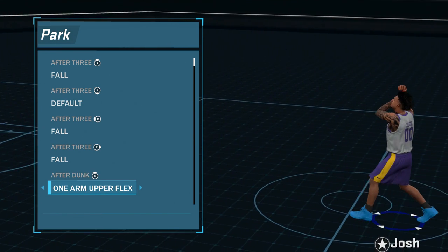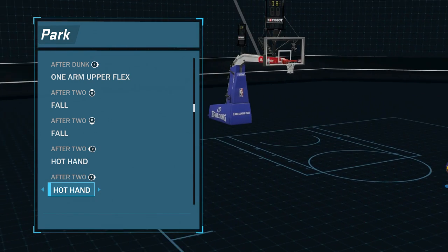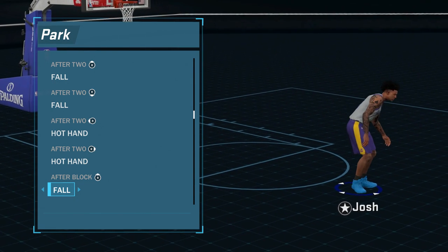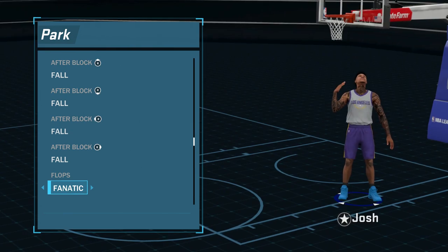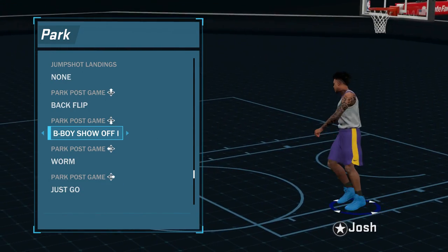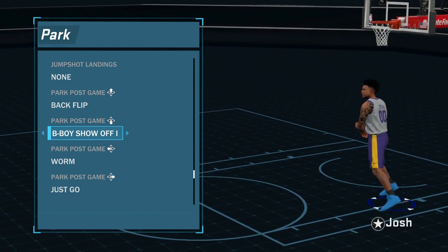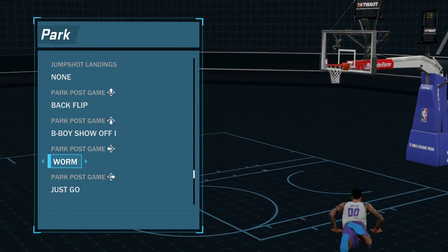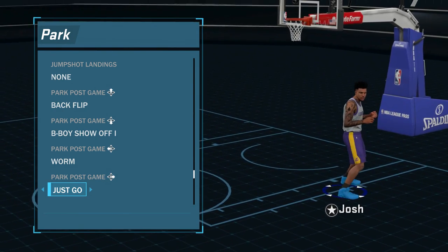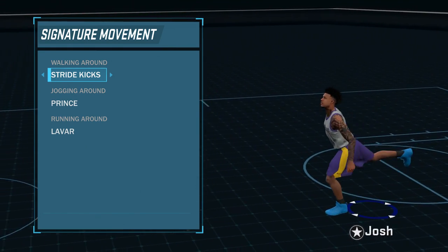For dunking I have the flex — this one is nice. For two pointers I have the fall, for up and down and left and right I use the hot hand. For blocks I always forget to use it every time I get a block out of bounds, but I do have the fall. For flops I have the Fanatic. For park post game I have a backflip, I also have a dance I don't really use, and when you beat someone by a lot you gotta kick them in the face.